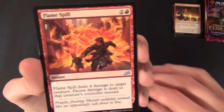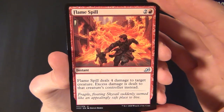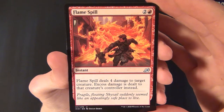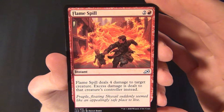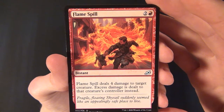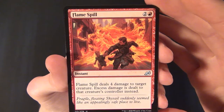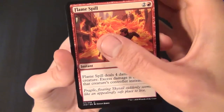Then we have Flame Spill — an uncommon red instant that costs two and a red to cast. It deals four damage to target creature, and excess damage is dealt to that creature's controller instead — kind of like trample damage.